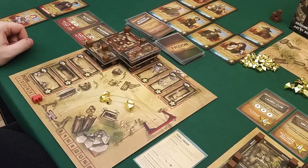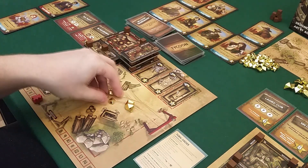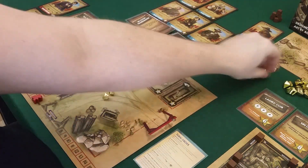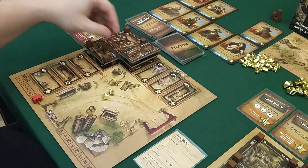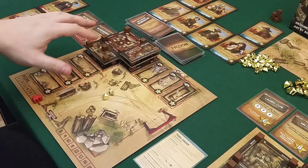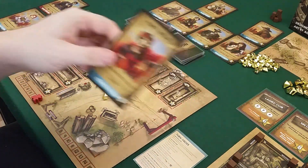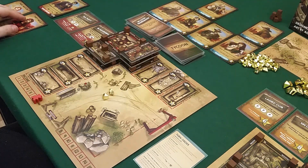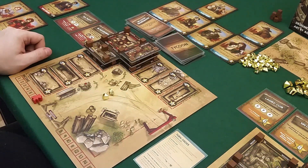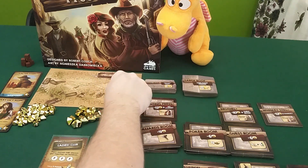I'll also spend six gold to buy two more supply, finishing that tile. Then Pertinelli comes over to my place as well. I've now finished one of my missions — if I can keep these characters until the end of course. It was a big tile so I get seven points — that's 34 total.